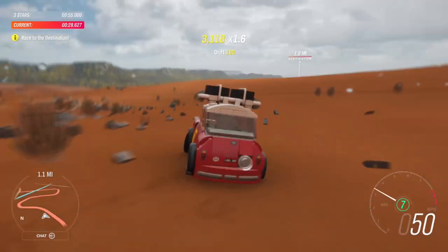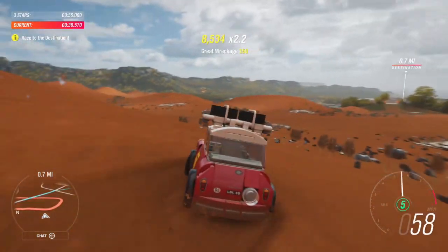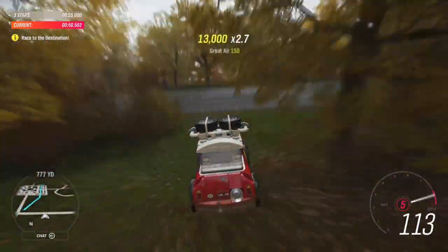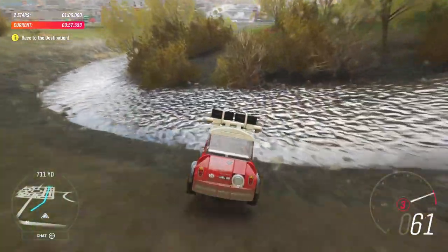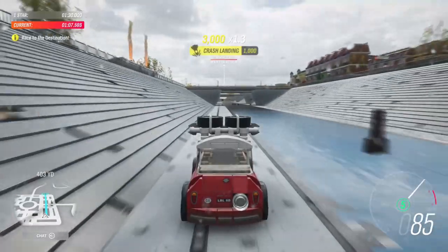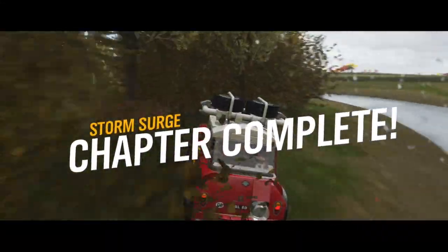This should have been like the first mission — but who knows, maybe it's harder than it looks. I'm also not that creative a driver as you can see. We're gonna take this danger sign here — it's the quickest way through. That tree is not the quickest way through though. All right, looks like we got one star. I don't even know how I was supposed to get there in that short amount of time, but storm surge is completed.